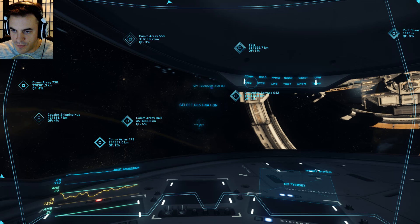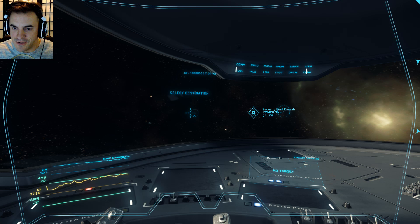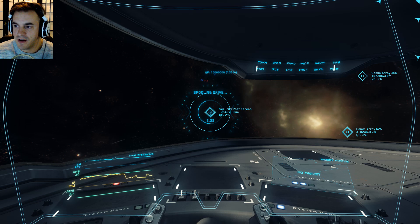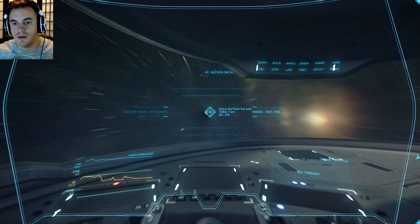Throughout this series we're going to explore them all. We're going to go to Port Olisar first because there's a lot of action there and I always like to go get a ballistic rifle to start. Let's go ahead and fast travel. You flip on quantum travel mode, which brings up a HUD where you can pick your point, hit a button, and you jump. It's very straightforward.